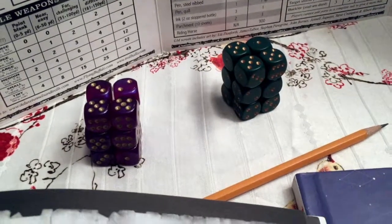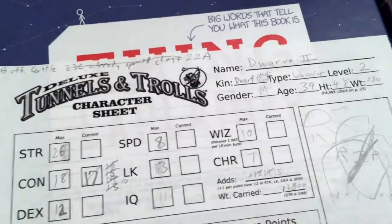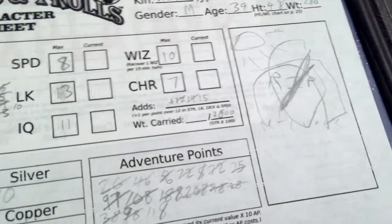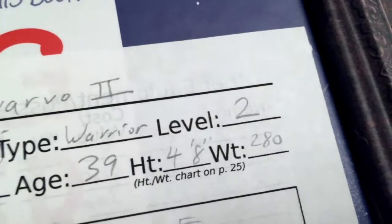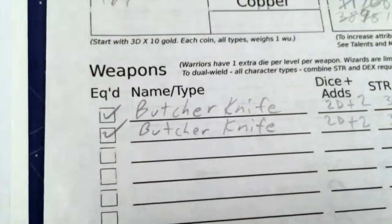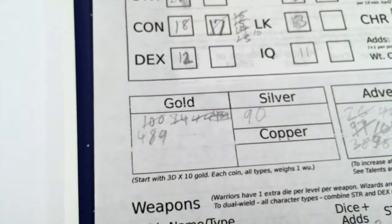Hello again, Mark W here with Rob Bob, and we're going to continue our trip in Buffalo Castle. This is part three — we didn't expect it to last this long. Normally these adventures don't take quite this long, but we usually die. We cheated a little and should have died, but we were also neglecting the warrior bonus previously.